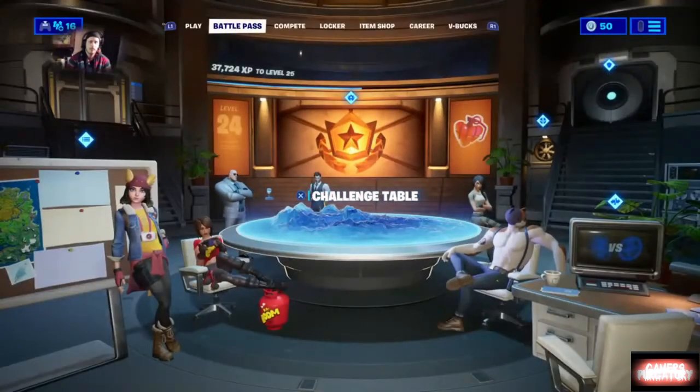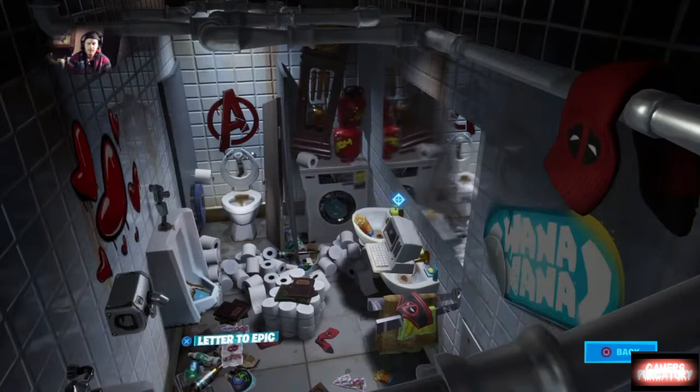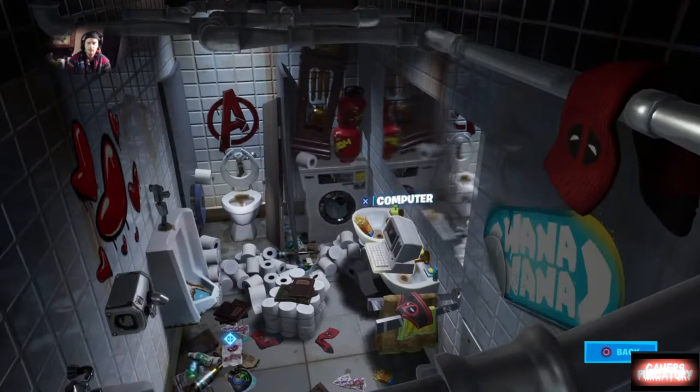A couple of things that led me to believe there's going to be more things released for week two: we all know at this point that Deadpool is the secret character. You can go over here to access Deadpool's lair, which is pretty much like a janitorial closet or bathroom — mostly it looks like a bathroom but then you've got the laundry and all that. In week one we were supposed to find the letter to Epic and also not thank the bus driver when we jump out. I'm not sure how you go about thanking the bus driver on PlayStation 4.